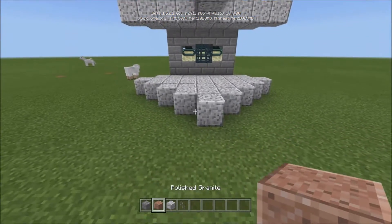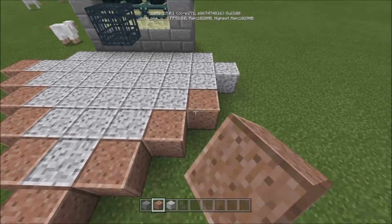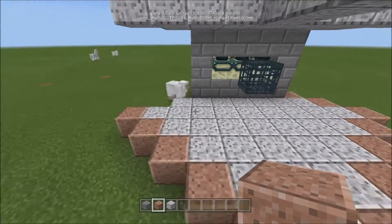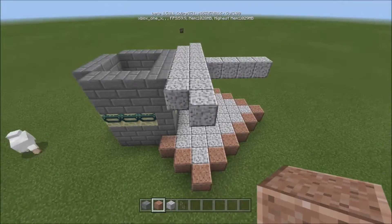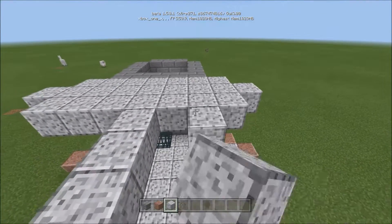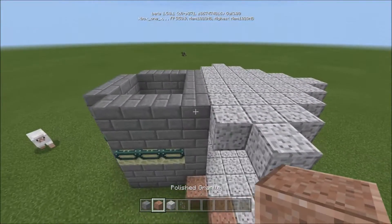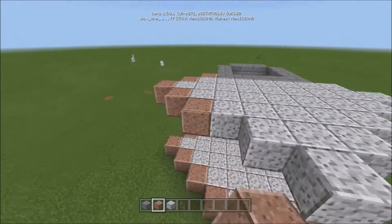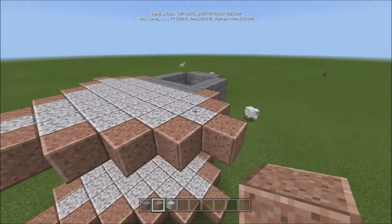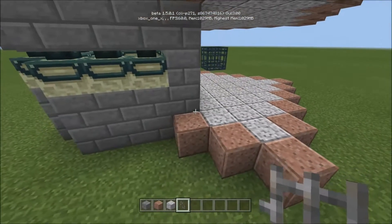Now we're going to come outside of it and go with the granite all the way around. Keep in mind you're going to have to fight off all the silverfish. Do the same thing for the top — we forgot to do that — just go that way and then come through and add your granite. A lot of people say don't bother with silverfish farms, but it's Minecraft, do something with it.